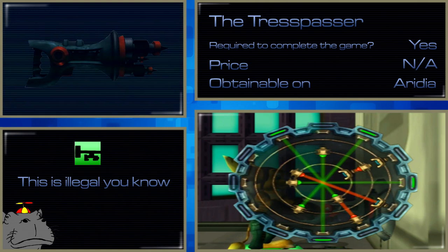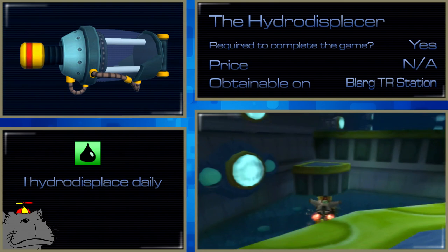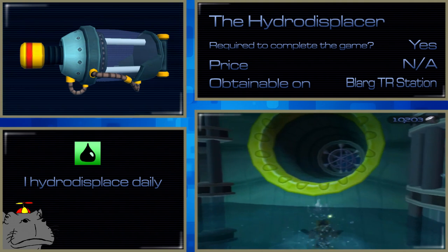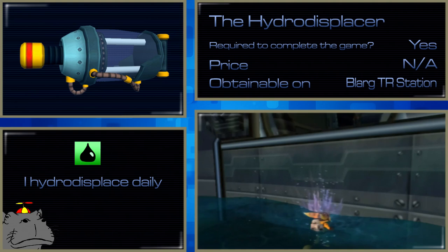The Hydro Displacer is another puzzle-based gadget that can only be used in specific areas. You use it to displace water by sucking it out of one water tube and depositing it into another, basically raising and lowering the water level to allow you to either swim up to a high ledge or break blockages that would otherwise be underwater — since you can't fire a gun or swing your wrench while swimming. It's a very simple gadget and the puzzles aren't really tough to figure out. Most of the time you just use it whenever you see the opportunity, and there are only two settings — with water and without water — so it only takes two tries at most to complete.